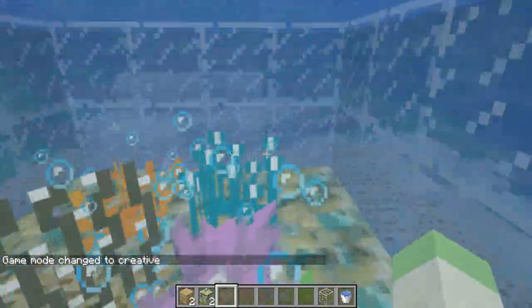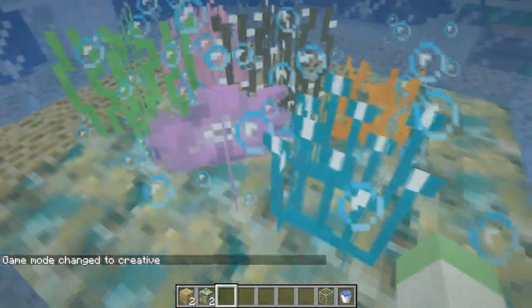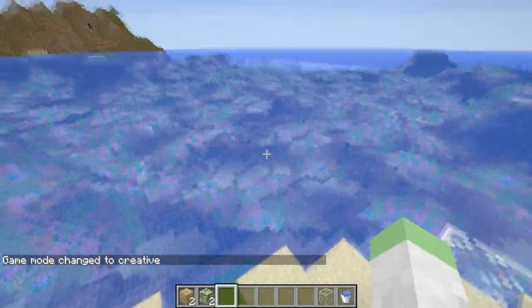This blue one over here actually lights up the ocean floor, which is why you see it's so luminescent underwater.